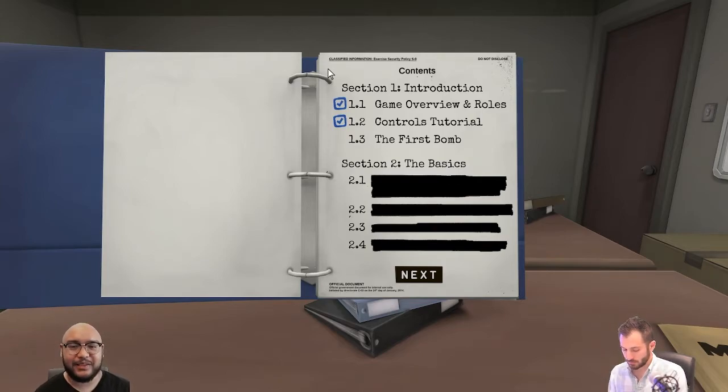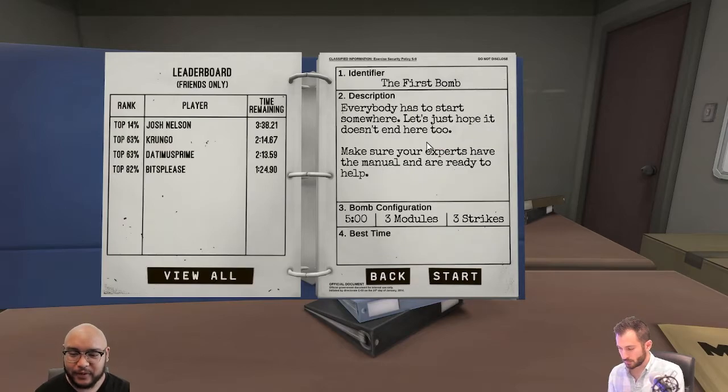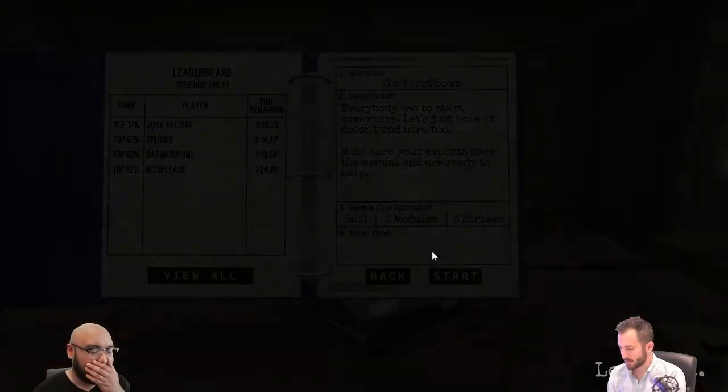I think this game goes best with low explanation, so we're about to hop in right here with the first bomb. Description: 'Everybody has to start somewhere. Let's just hope it doesn't end here too.' Make sure your experts have the manual and are ready to help. We have five minutes to defuse three modules with three strikes. Otherwise we explode. Ready? Yeah, let's do it — I have no idea, but I feel like I'm as ready as I'm going to be.